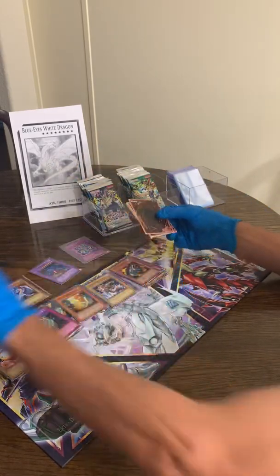Here we go with some Invasion of Chaos — we got back-to-back Invasion of Chaos packs. Gigantus — not a bad common. And Chaos Rider Gustaph — very nice! Definitely take those for sure.